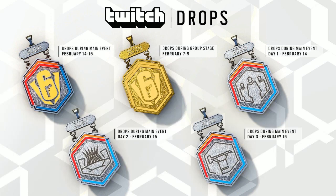On day three of the main event, you get this cool sledgehammer trophy charm. That's the actual trophy you get for winning the Invitationals — Sledge's Sledgehammer. If you watch the main event day three on February 16th, you will unlock this charm, which is pretty cool because it has a trophy on it. And the one at the top left drops during the main event, February 14th to 16th. If you watch all of day one, day two, and day three, you will get this charm at the top left — it's like the gold one but with color rather than being full gold.